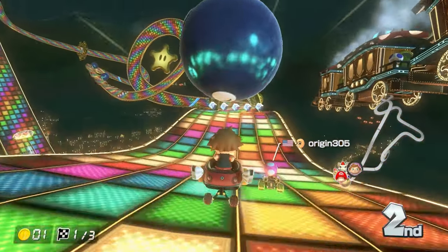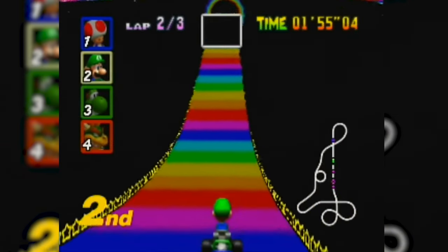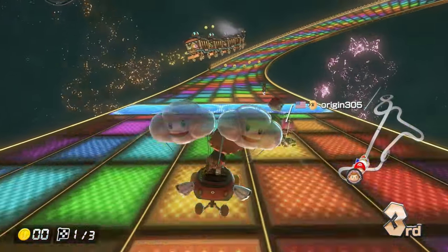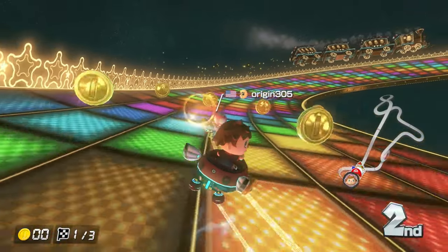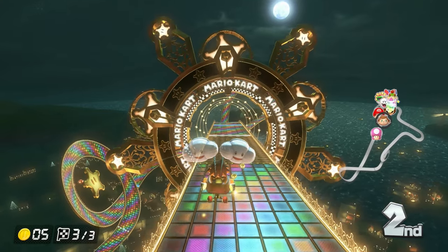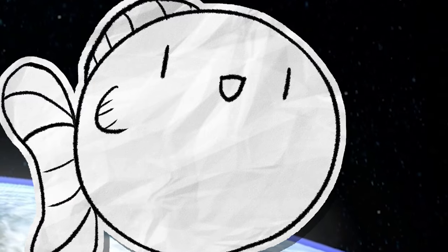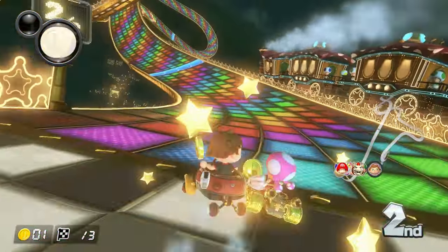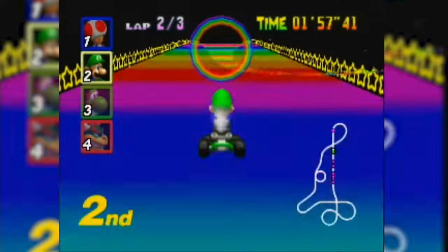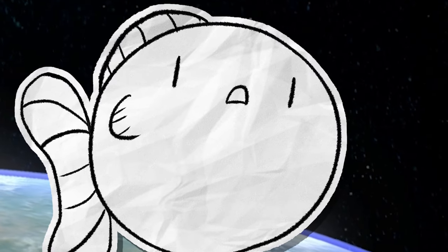Rainbow Road 64 has been sullied — ruined — it's a disaster. Remember that iconic opening where you used to fall onto the track? It's now been replaced with a booster segment where you're stuck to the track the whole time, and now it's just a one-lap race instead of the three-lap gauntlet it used to be. The final stretch is now just a slow glide where it's pretty much impossible to overtake anyone. The map is still fine on its own and the aesthetic is amazing — an absolutely beautiful course to look at — but just not fun to drive on. By far the worst Rainbow Road.